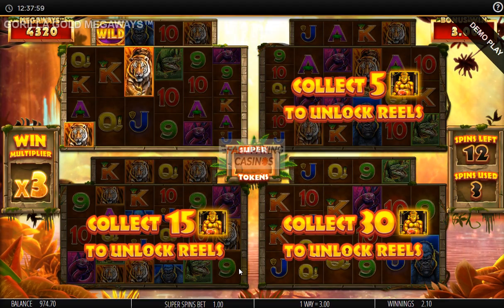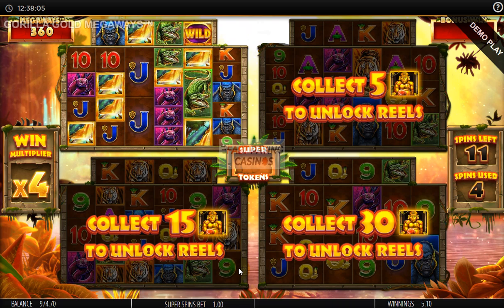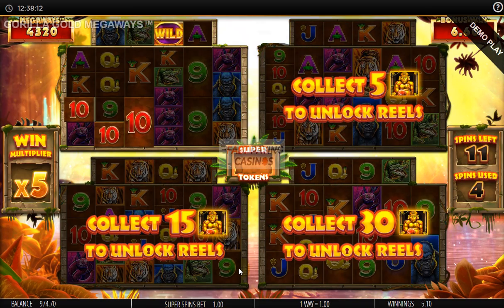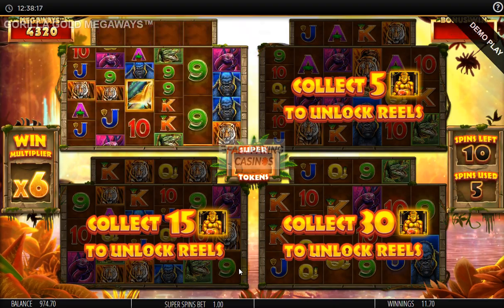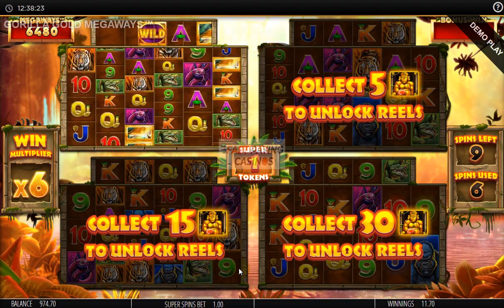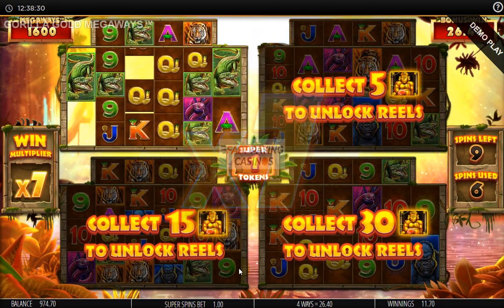We haven't seen a gorilla yet but we have got 15 spins. If you get standard spins it's just usually an increasing multiplier and you don't get the golden gorilla. You do have a gamble wheel whereby you can gamble your feature and maybe earn more spins or trigger the super spins if you haven't already got them. In this case we triggered straight off with 15 super spins.